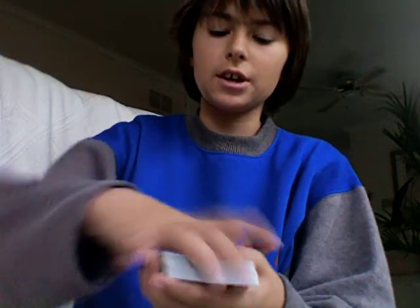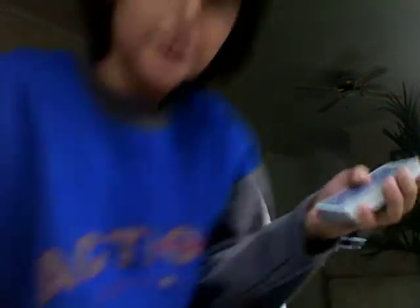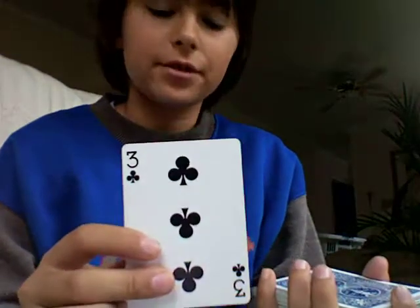Now what you do is skip the first couple of cards so you don't flash the Aces. Just go through the deck and wherever they stop, it's a free choice. So they take out their card — in this case it's the Three of Clubs.